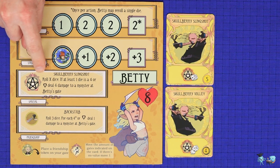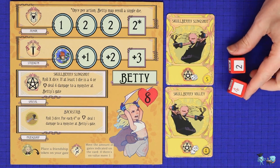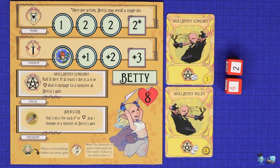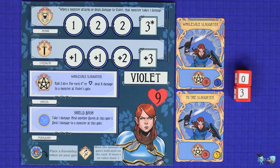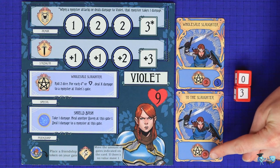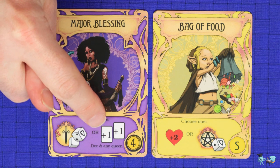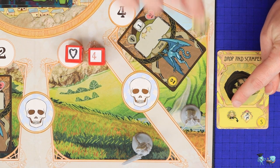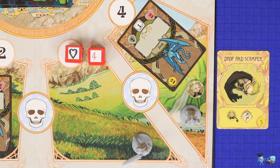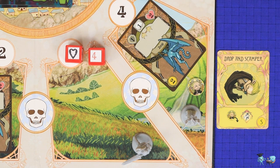The pentagram icon represents a Queen's special action, which varies quite a lot between the four Queens. The draw icon allows a Queen to draw an extra card into hand. The heal icon allows a Queen to heal a wound. The friendship token icon allows a Queen to drop one of her friendship tokens onto her current gate — the small token showing the Queen's picture and colour. This doesn't have an immediate impact but will have an impact in the friendship action.